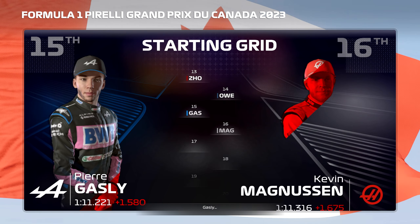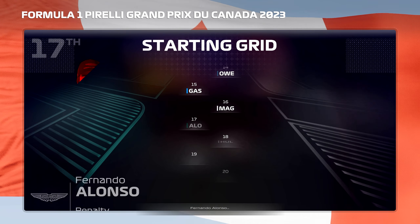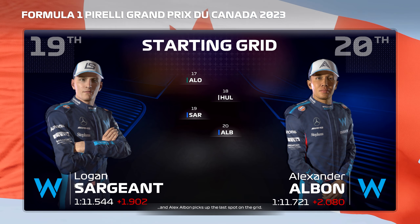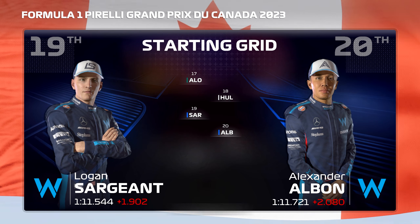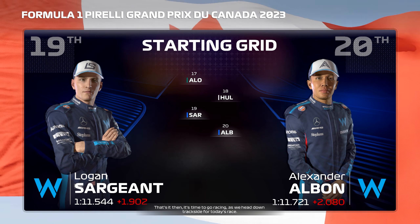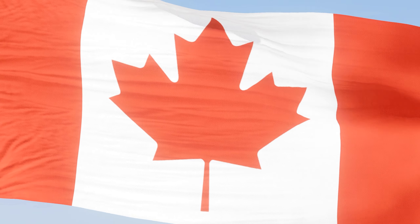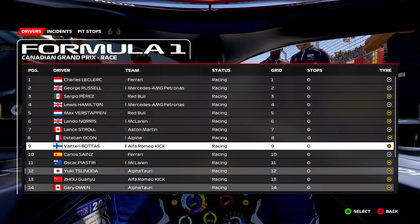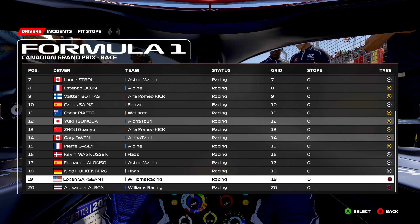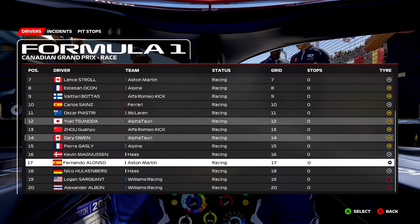A fantastic effort from Charles Leclerc yesterday puts him on pole, just ahead of George Russell in P2. Looking at the rest of today's grid: Perez, Hamilton, Verstappen, Norris, Stroll, Ocon, Bottas, Sainz, Oscar Piastri, Zanoda, Joe, Goldenboy, Gasly, Magnussen, Fernando Alonso, Hulkenberg, Sargent, and Alex Albon picks up the last spot on the grid.